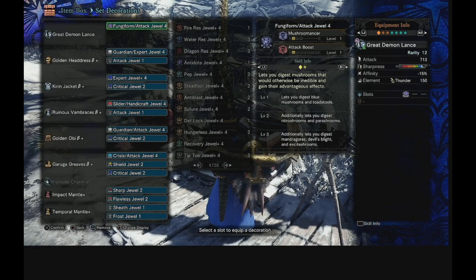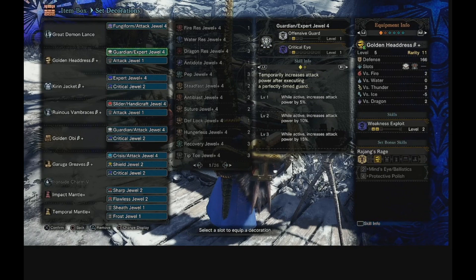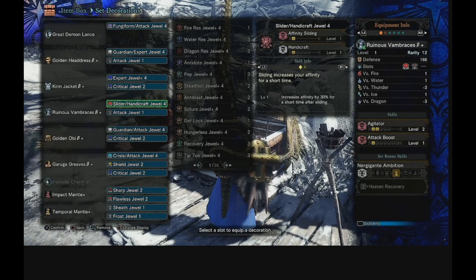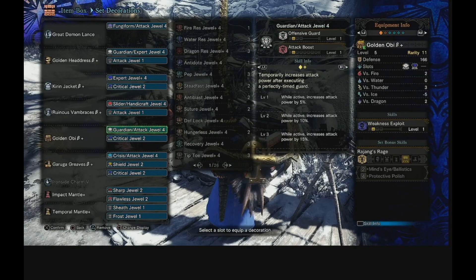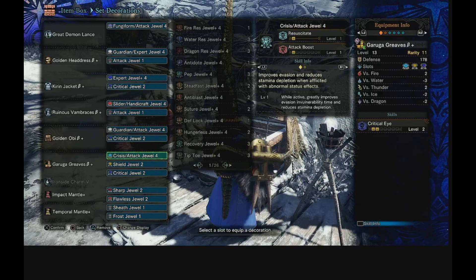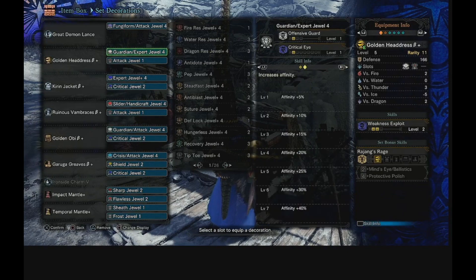Here's the build: in the lance itself you go for a Funga Form Attack Jewel 4. Golden Headdress Beta — add Guardian Expert Jewel 4 and Attack Jewel 1. Kirin Jacket Beta — Expert Jewel 4 and Critical Jewel 2. Ruinous Vambraces Beta — Slider Handicraft Jewel 4 and Attack Jewel 1. Golden Obi Beta — Guardian Attack Jewel 4 and Critical Jewel 2. Kulve Taroth Greaves Beta — Crisis Attack Jewel 4, a Shield Jewel, and a Critical Jewel.